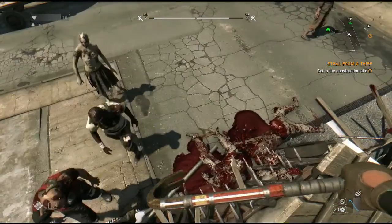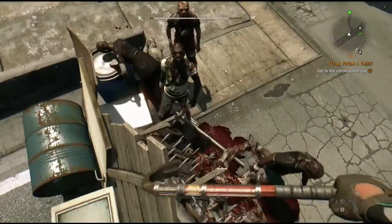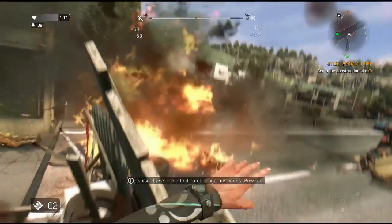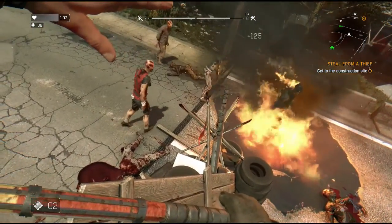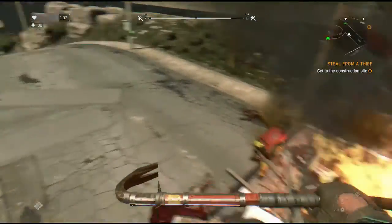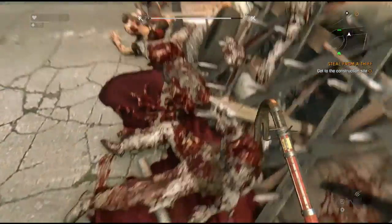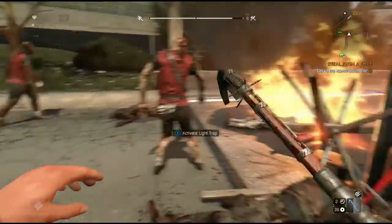All you do is run up on these zombies, rally up as many as you can, use fireworks, get them to come to you, and hop up on this garbage which has a spike wall on one side and an oil slick on the other that's flammable. The zombies will fall on their face walking toward it, and sometimes they'll just run into the gate and kill themselves — so you're not wasting any resources. You can throw a molotov into a crowd and get a bunch of XP, then loot all the bodies.